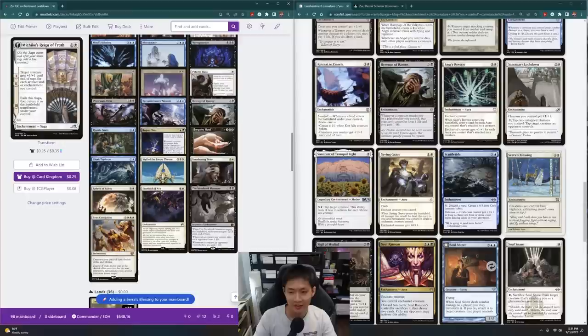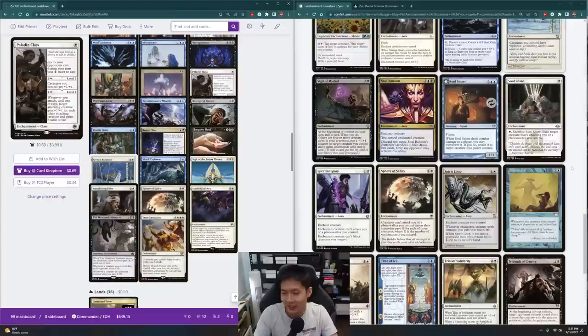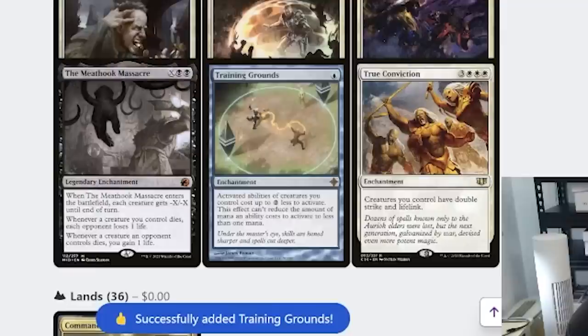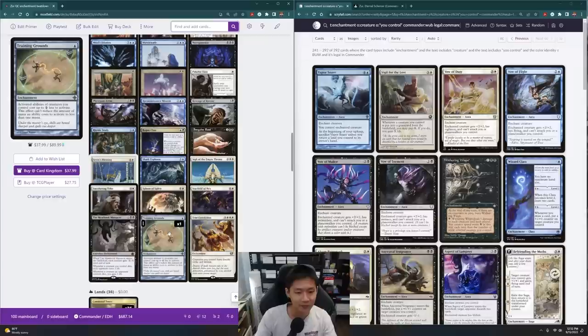It seems like I'm going for a very keyword soup kind of deck, giving my creatures a lot of keywords. Which reminds me — Training Grounds. Activated abilities of creatures I control cost up to 2 less, so with this out it's going to cost just 1 mana for me to activate Xur.